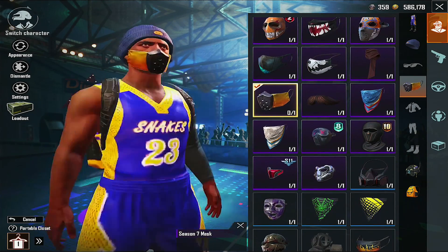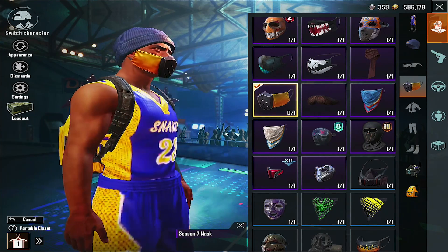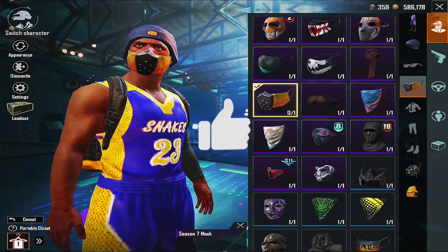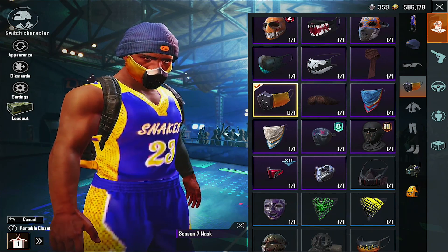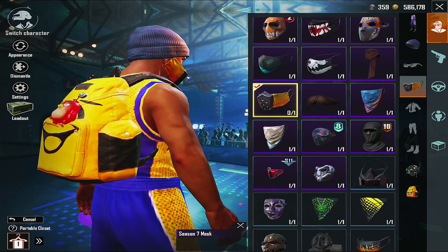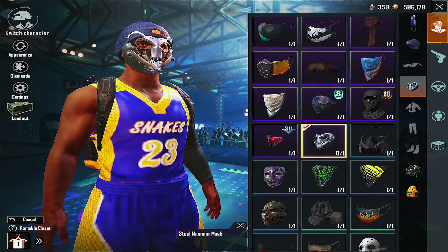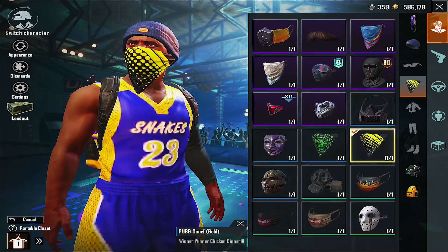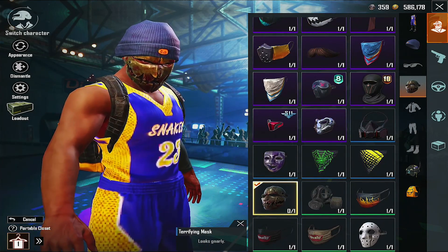As you guys can see, this one is mine — I don't remember when it came out. There you go — season seven mask. The reason why I got this one is to match with my outfit. You see? I got some drip. I got it from season seven because I wanted to match with my bag — one boy looks like Bubble Boy. And here we go, season eleven. All of these are season two. Especially this Terrifying Mask — everybody used to love it.